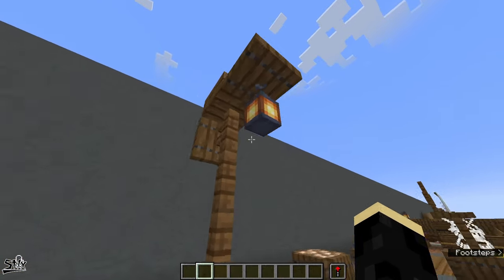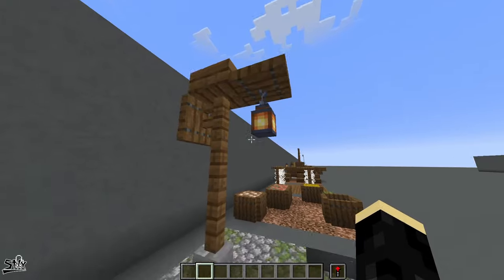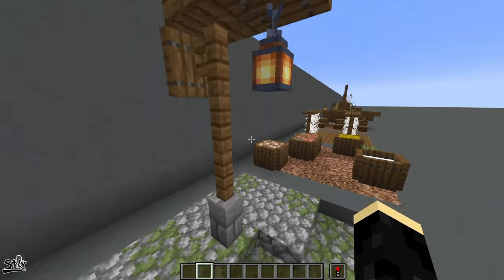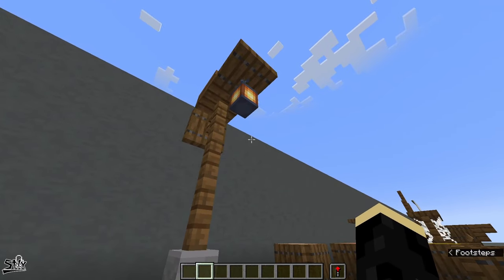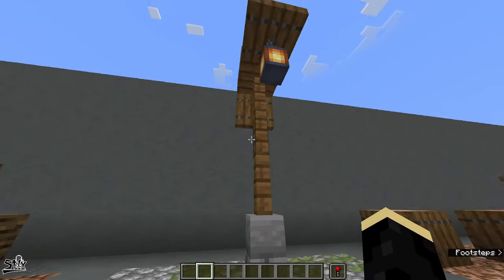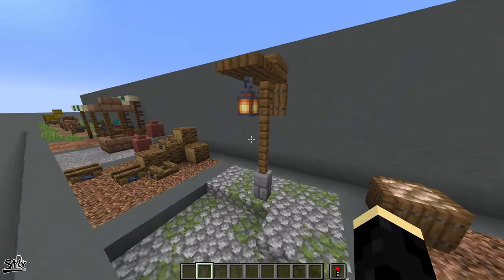Next up we have street lights. These can be just as simple as this or they could be even more complex and intricate using redstone lamps or stuff like that. These are always a nice touch to add — it keeps mobs from spawning in your city or village, adds a little brightness at nighttime, and keeps the monsters away.